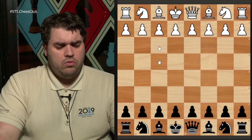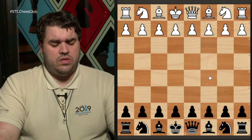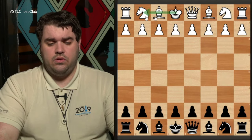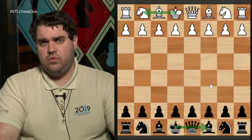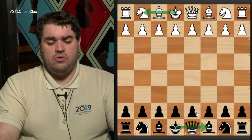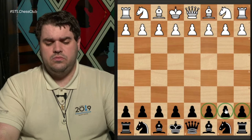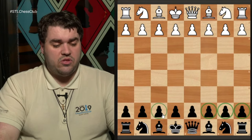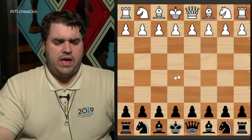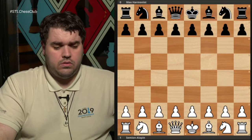Not only do you want to use pawns to guard your king, you also want to use them to attack your opponent's king. This comes through most clearly when one side castles kingside and the other castles queenside. If black queenside castles, those three pawns in front of the king really want to stay back and keep the king safe, whereas you want to launch your pawns at your opponent. The opposite is true for white.